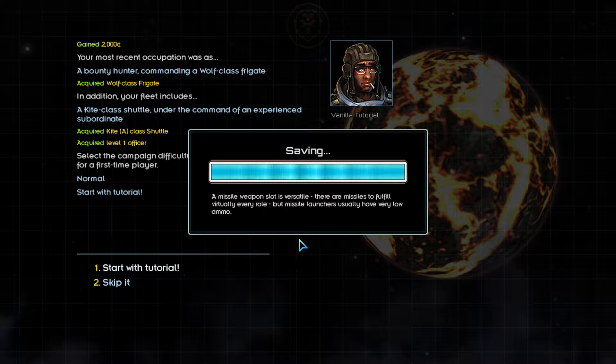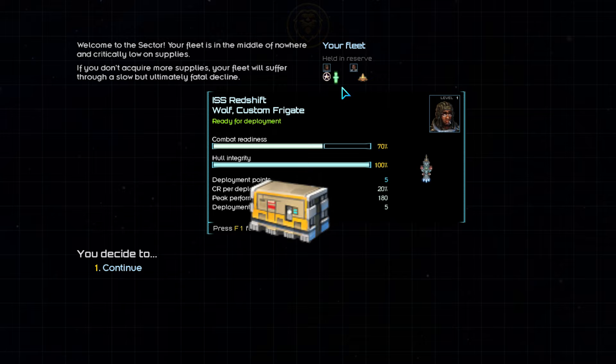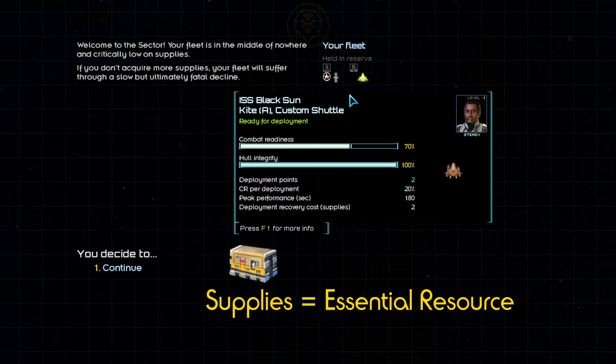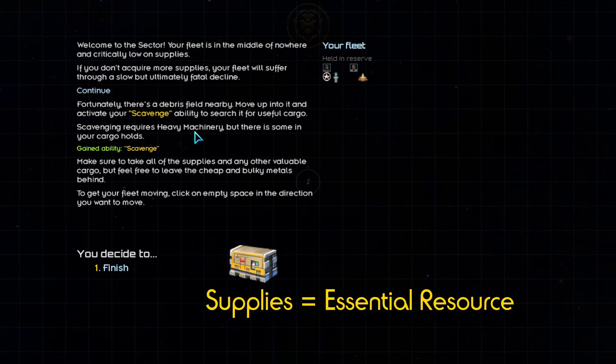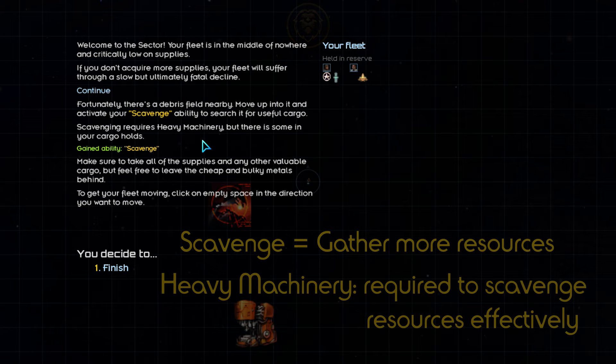So here we are — our two little ships out in the sector with very few supplies. In Star Sector, your fleet must carry supplies to maintain and repair your ships. If you completely run out of supplies, your ships will no longer be repaired and will fall apart, making supplies an essential resource for your fleet's ongoing survival. Luckily, we have the ability to scavenge for more supplies in debris fields and from derelict ships. Heavy machinery is required to scavenge efficiently, and luckily we start with a small amount. Let's get over to that debris field, which we'll do by left-clicking on the screen.